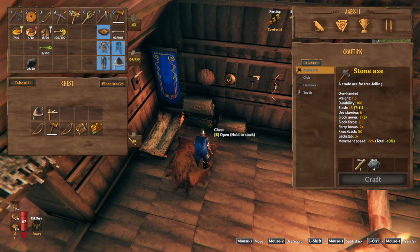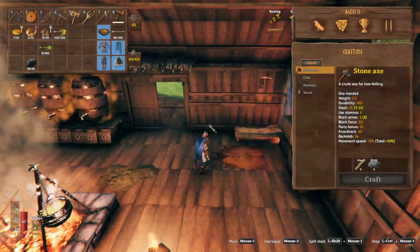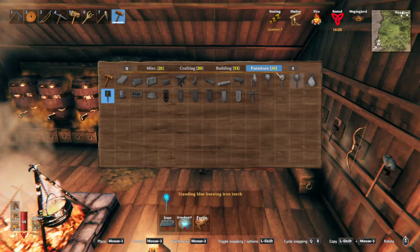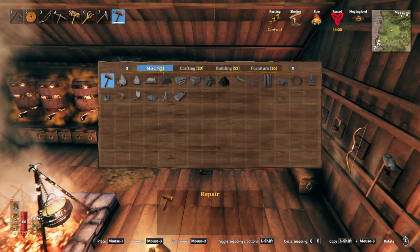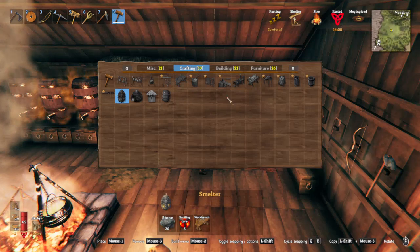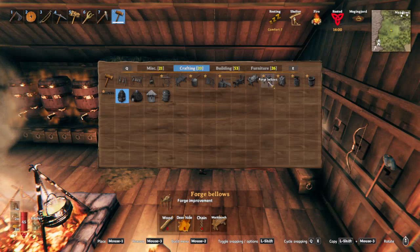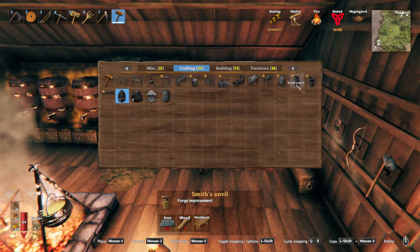So now you also get these armor stands - obviously I don't have them, I haven't unlocked it yet. I need 15 iron for that. I need one more chain. So I need 35 iron for our base upgrades.